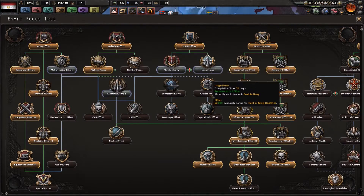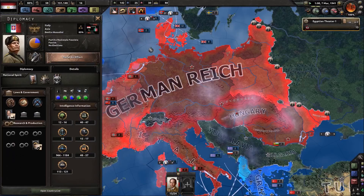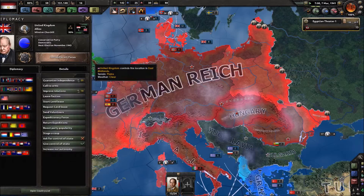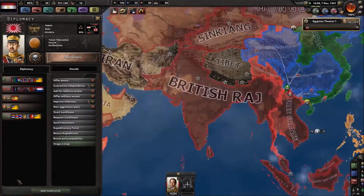Let's go with large navy — we'll go down the naval tree. Actually, why don't we do aviation since we're actually sending Britain planes, and at some point we're going to want to send them better planes. Ooh, the Manhattan Project. Imperial Glory.